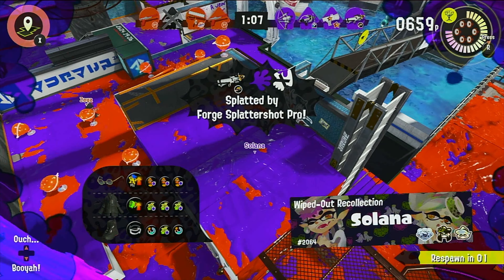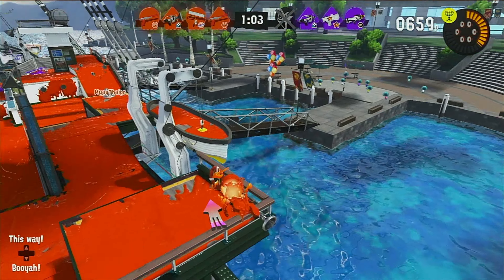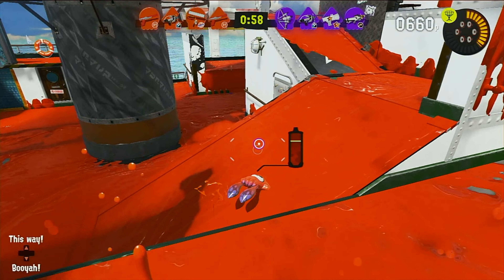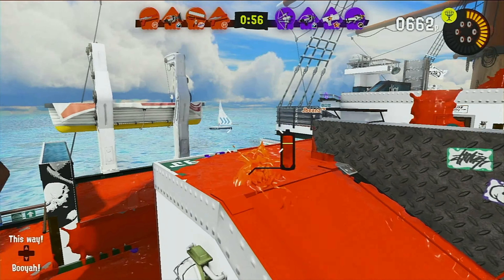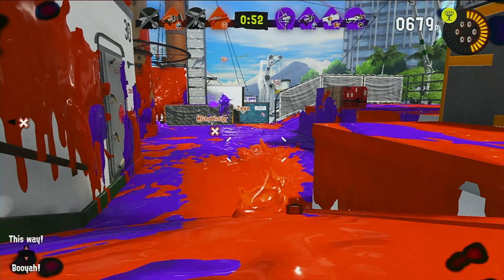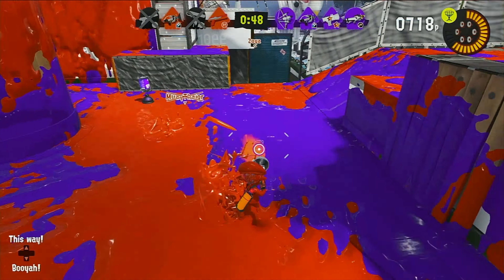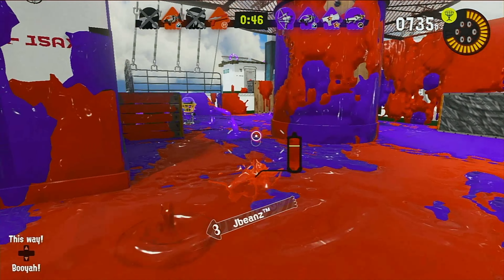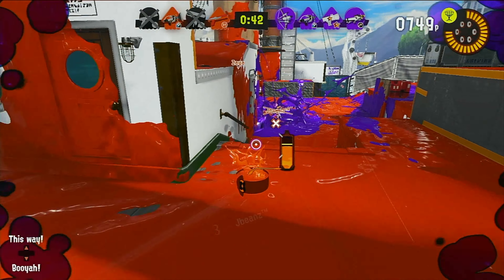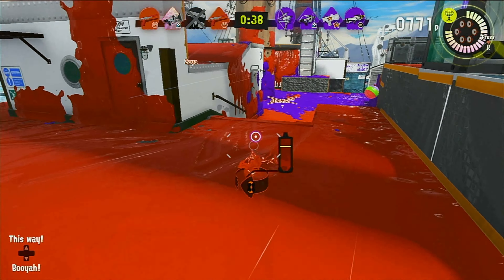So be very careful if you're fighting at close range. The other newest weapon in this lobby is the Neo Splash-O-Matic, which has a suction bomb and a triple ink strike. I have Forge on me — the Forge just melts you at such close range, it's ridiculous. I also need to learn how to put down beacons a little bit more.